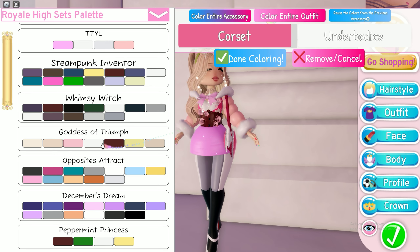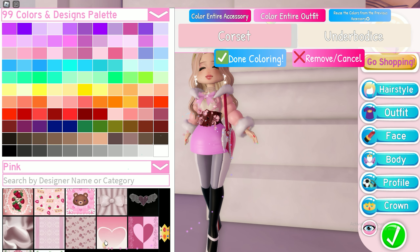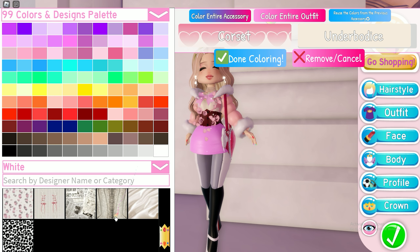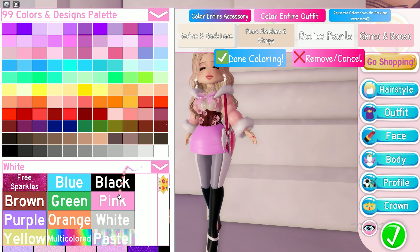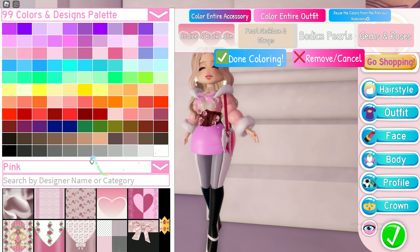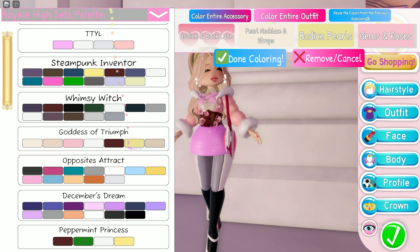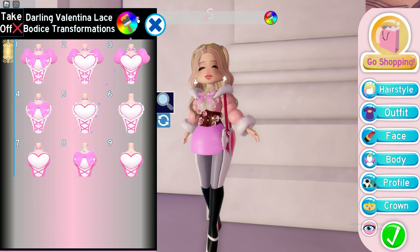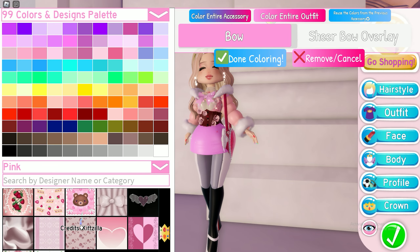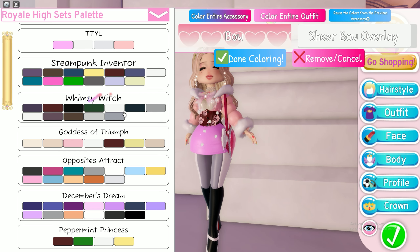We'll start with the DD corset — I'll use the third color for the corset and the first color for the under bodice. You guys allowed me to use patterns, so I'll use patterns with colors that are close enough to the ones in the palette. For the got corset I'll use the third color, first color, sixth color, and third color. For the DV corset I use the third color, third color pattern, and the seventh color.